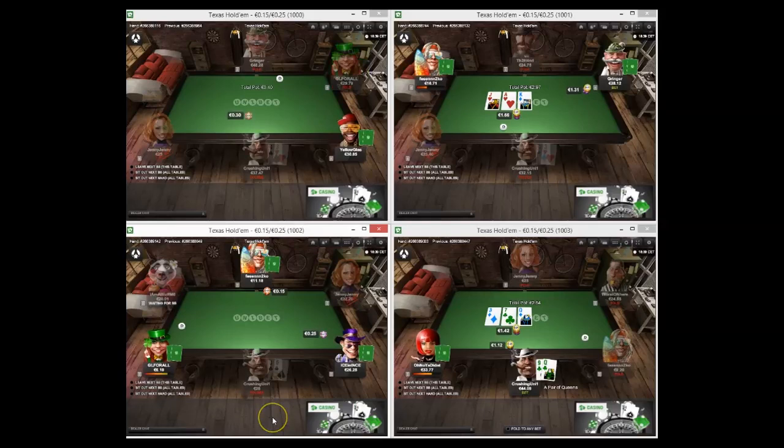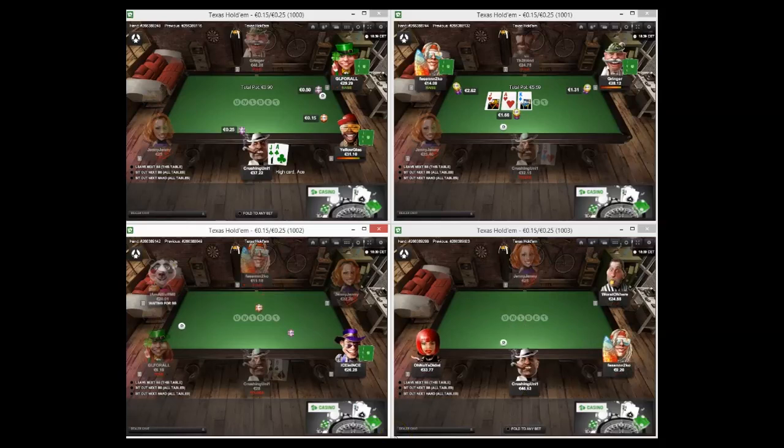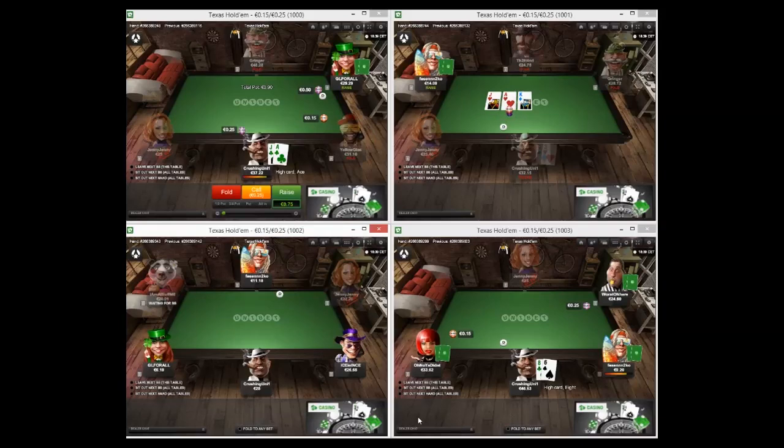Queen-nine-two, I bet - good flop for us, top pair, backdoor flush draw. So I don't understand that line with ace-king - I don't think it's profitable. If I was him I'd probably just bet the flop, or if I check flop I'd probably just call the turn. Interesting that he snaps out after losing that pot.